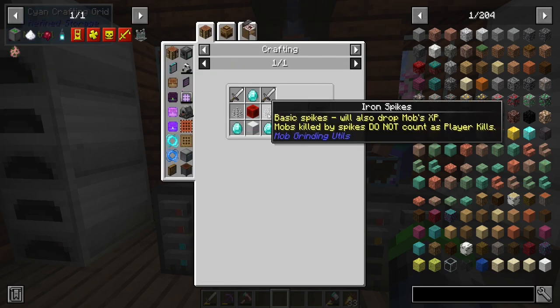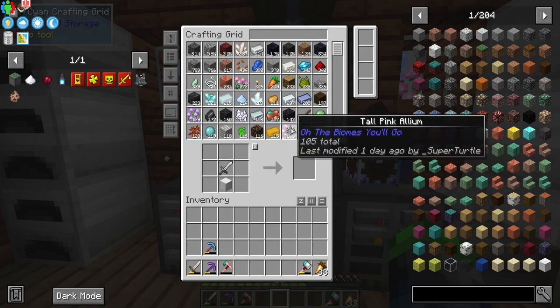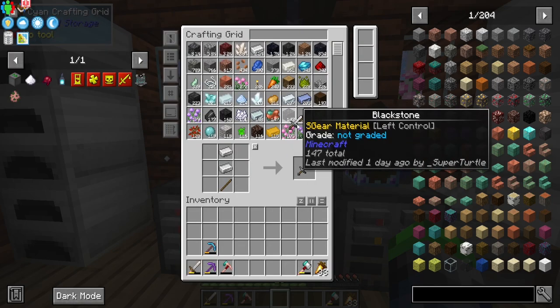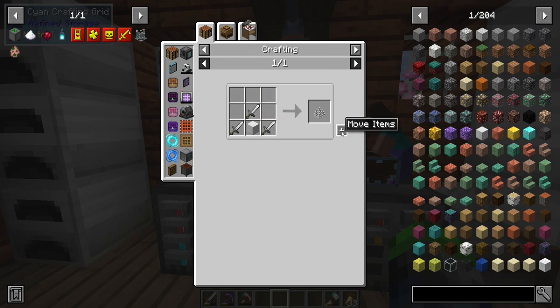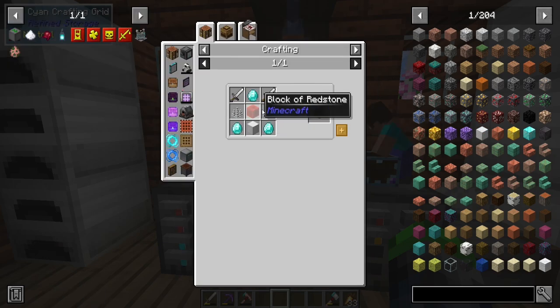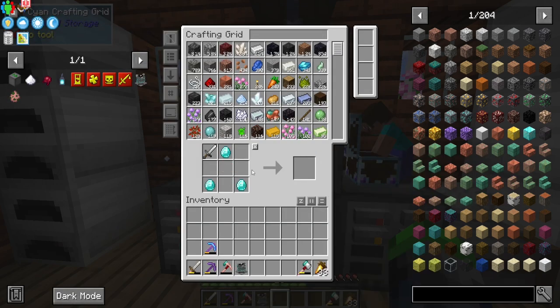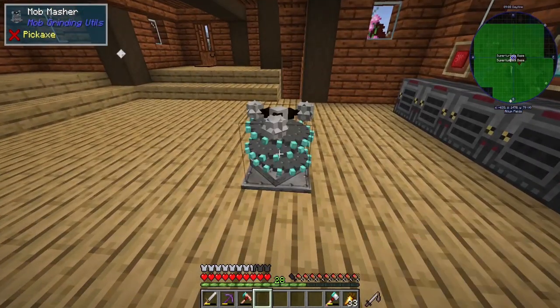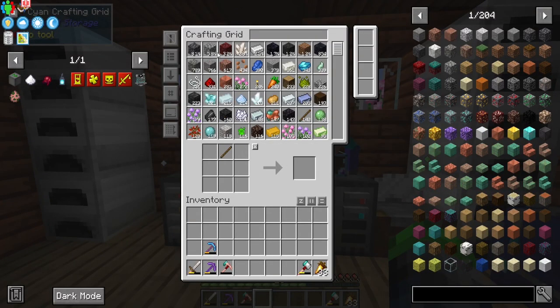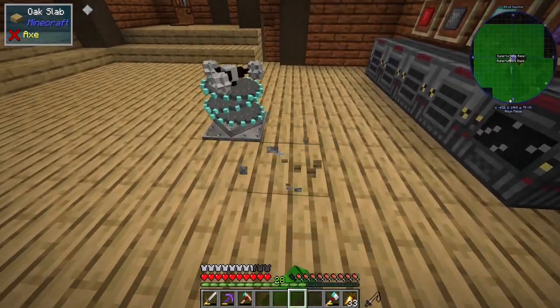We're probably going to have one mob masher set up for every spawner. We could use spikes, but they're not nearly as cool. So let's do this — we need a redstone block. The mob masher looks super cool, and all you do is power it with redstone using a lever.